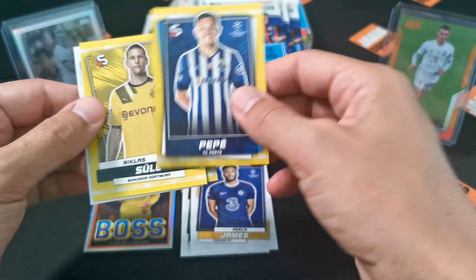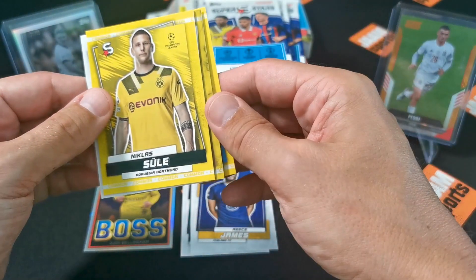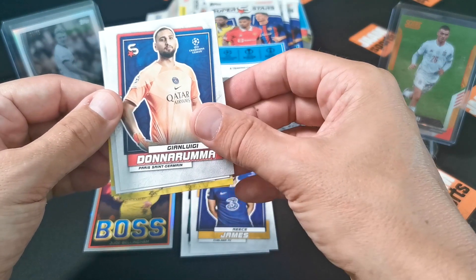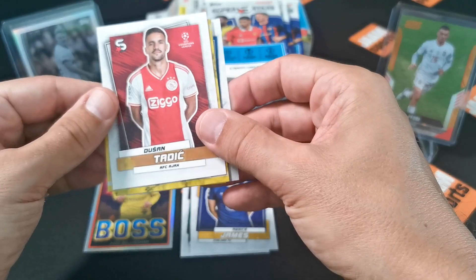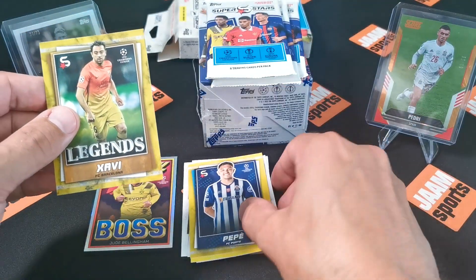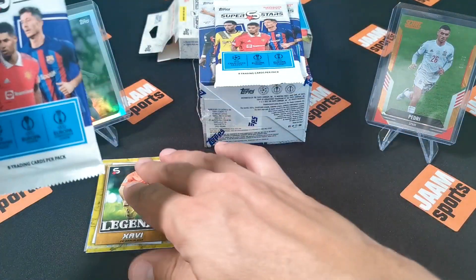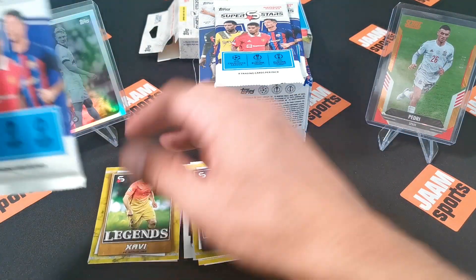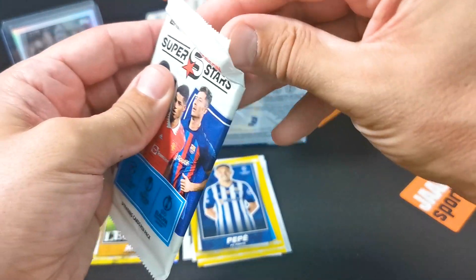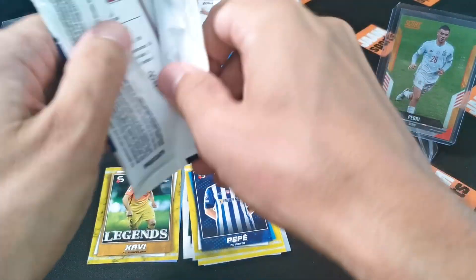Now we got here a common Pepe, Sule, Donnarumma, Dusan Daric. So we have the Legends Xavi and the Final Boss Bellingham. I'm not sure how rare these Final Boss cards are but it looks cool - nice shot of Bellingham who just joined Real Madrid, so that's a really cool card.